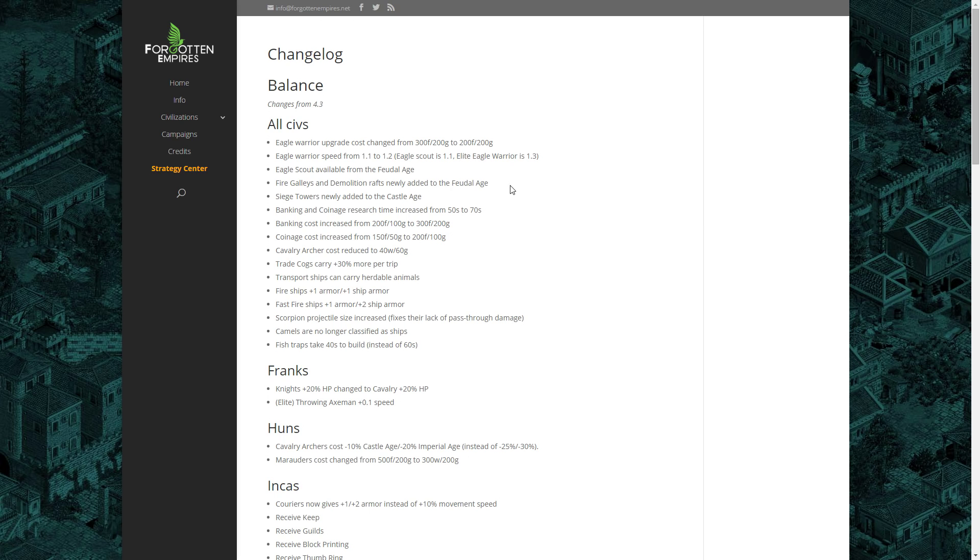The final universal change is that Fish Traps now take 40 seconds to build instead of 60 seconds — a minor change that doesn't make too much difference.